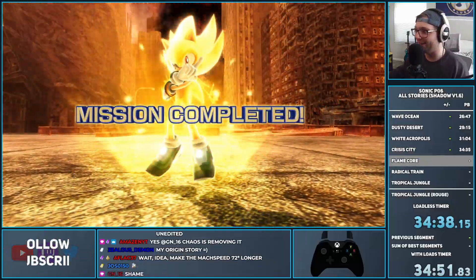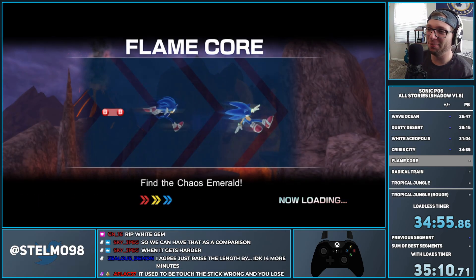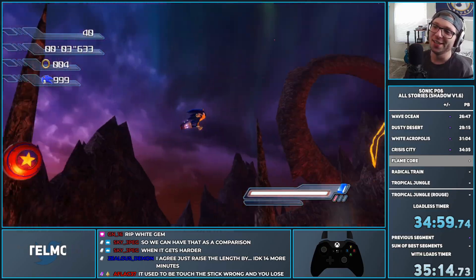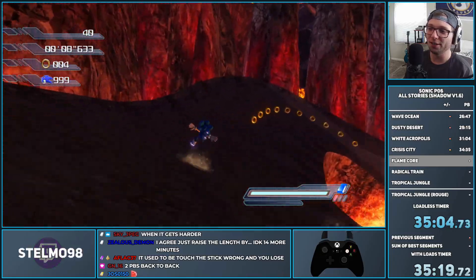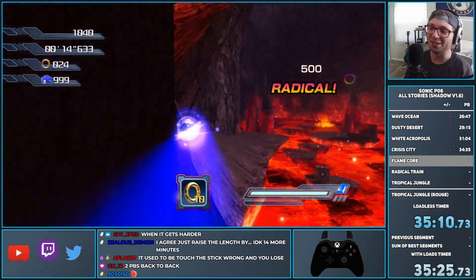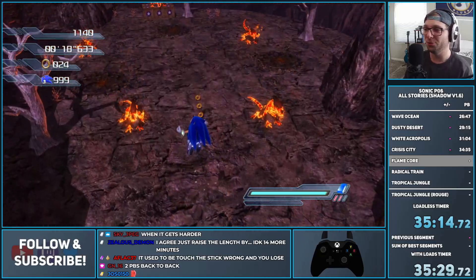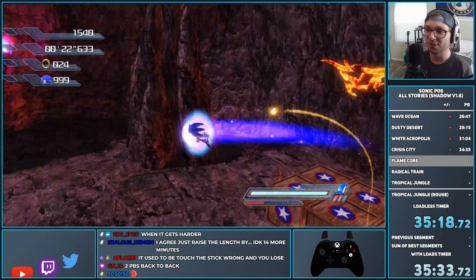Moving into Flame Core — my personal favorite stage in Project 06. It's certainly a stage. Section one doesn't have a lot we can do to break it, like the Sky Gem shenanigans we did in Wave Ocean. You can actually do some here, though I've never done this myself, so I'll try it a couple of times to see if we can get some craziness going.